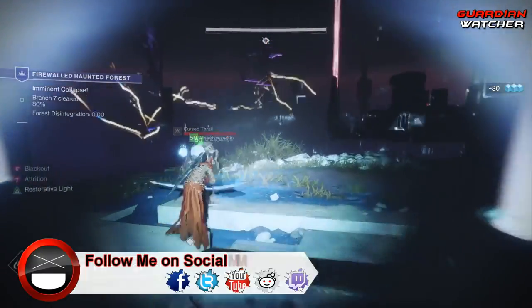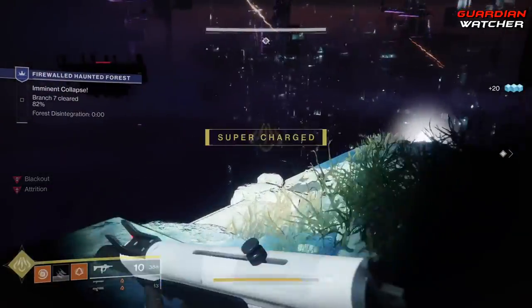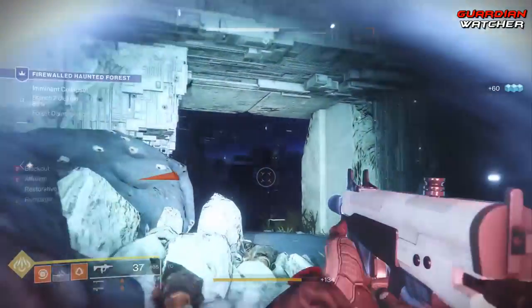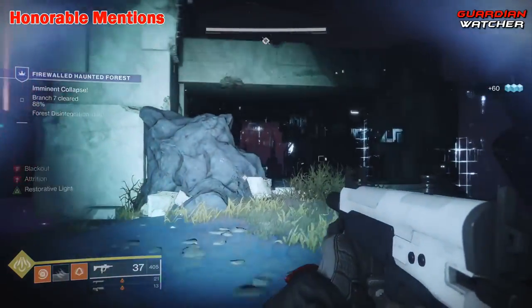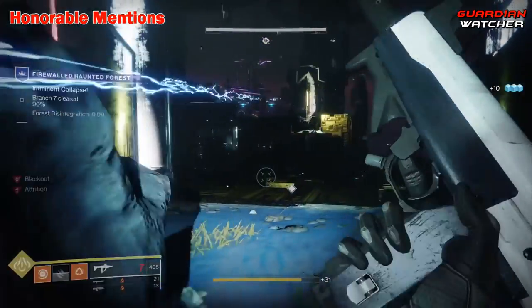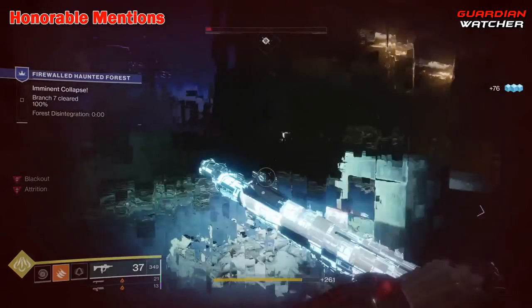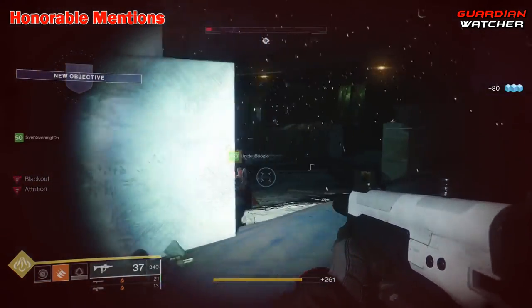So those are the main features that I feel should be added into Destiny 2. Let me know in the comments section any new features you guys would like to see, and I may make a part 2 to this video. As for the honorable mentions, the first being Three of Coins. Since Forsaken's launch, Three of Coins has been removed from the game, and it really sucks because prior to Forsaken, I had bought like 35 Three of Coins and added them to the 45 I already had. Bungie did return the legendary shards we spent on them, but it would be nice to see Three of Coins again.